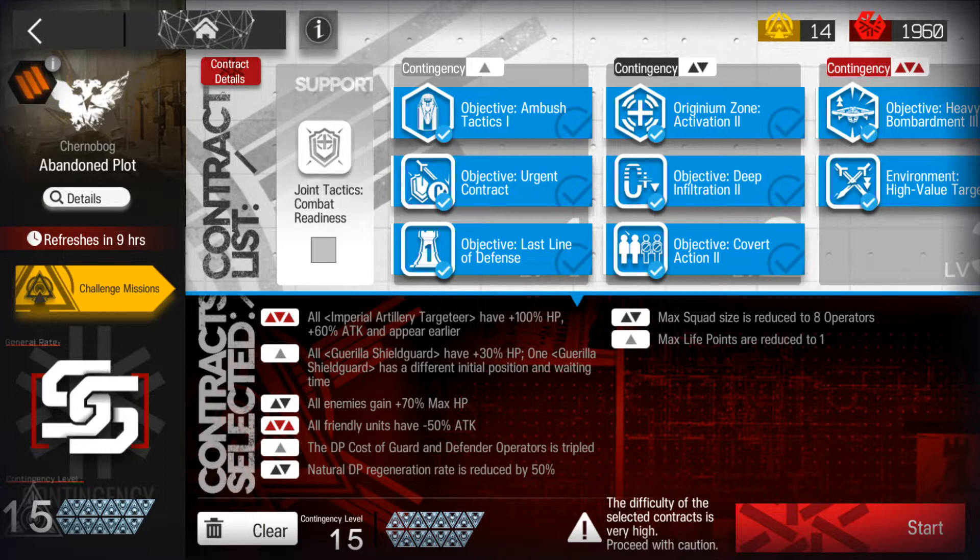They gave everyone more HP, they gave the targeteers 100% HP as well. Given the multiplicative nature of the text, it's 3.4 times their HP — 44,000 HP to deal with today.